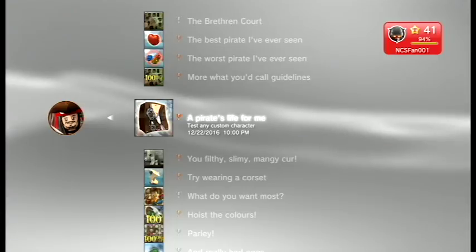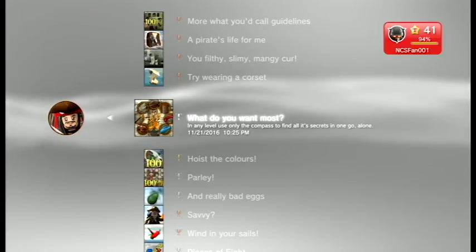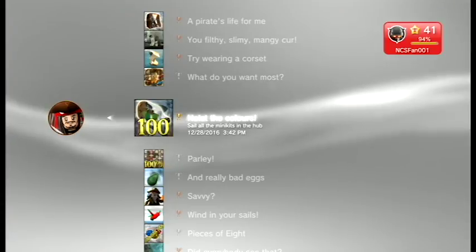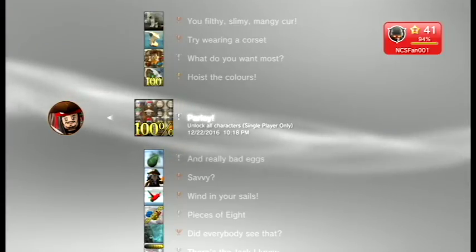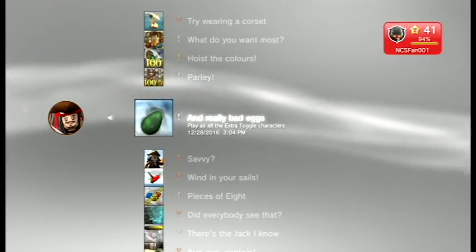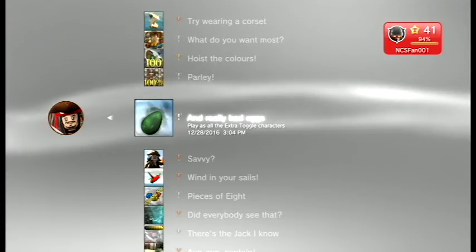Some trophies are story-related and very easy. This one is a little bit trickier — I would say level four is probably the best for that. This one you can only do once you've completed all the mini kits. This one is just unlock all characters, which is pretty self-explanatory. All the extra toggle characters means you basically have to scroll through all the characters available to you in each level once in free play with the extra toggle ability on.